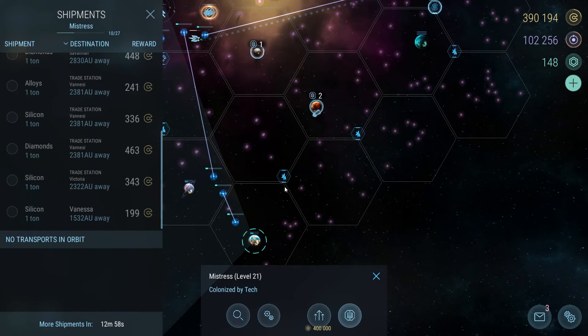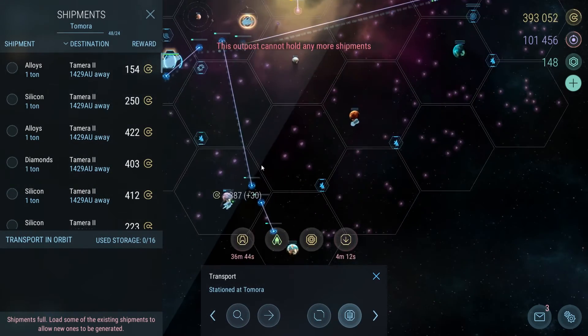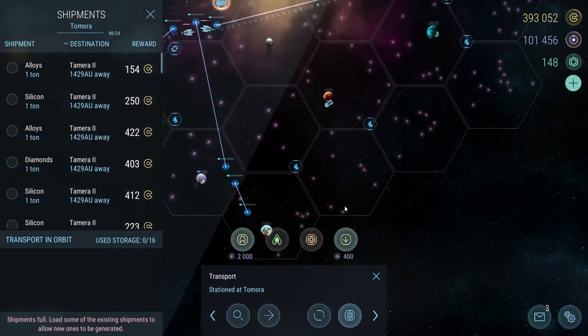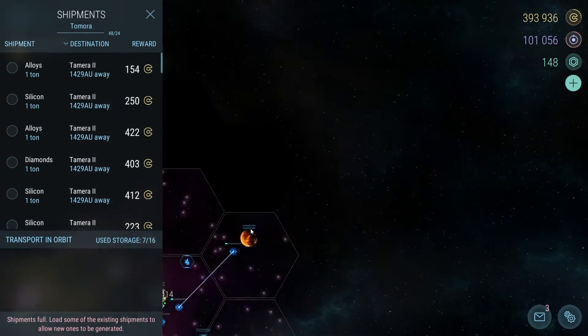You can see this planet here is pretty much devoid of all online shipments. What you can do is just go to this transport and beam them over. You basically do that with every other remaining planet — just beam them over if you're lazy like me. Makes it super easy and convenient, and yeah, I'm done with all my shipments essentially.